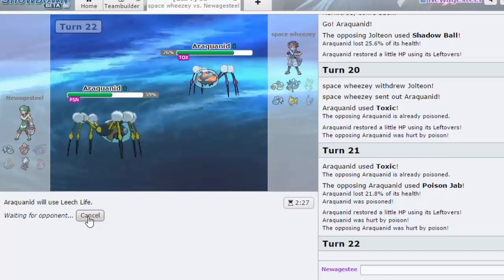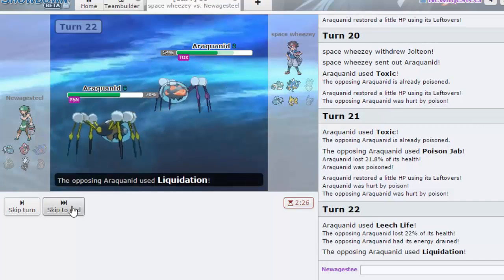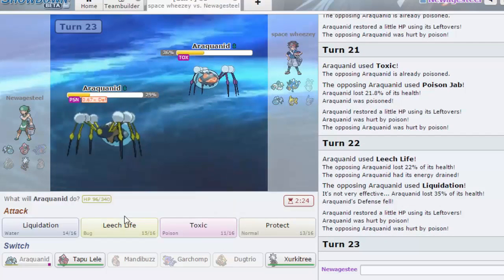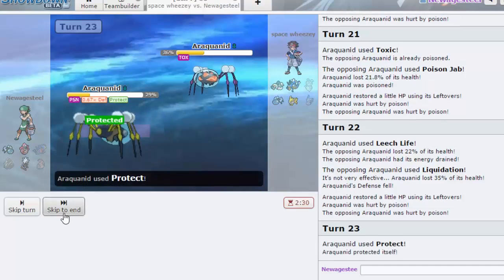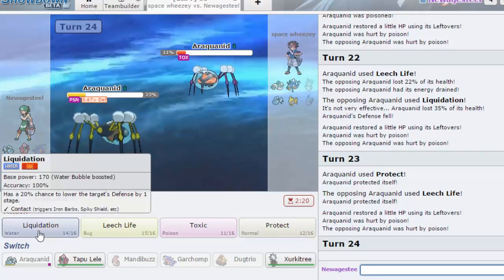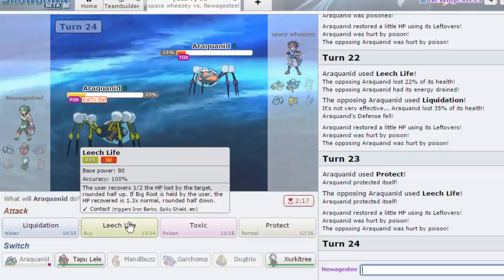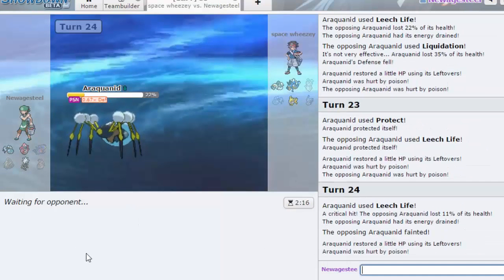Now my answer for Jolteon is getting more worn down — I might just lose to Jolteon now unfortunately. He tried to go for Leech Life there. I'm pretty sure his Araquanid is faster — it's gonna be oh no... okay, it was a speed tie. It felt like he won more of them but I'm glad I got that one. We are just poisoned, not badly poisoned, but we can't take a hit anymore at this point. I think he could go out into Jolteon and volt switch.